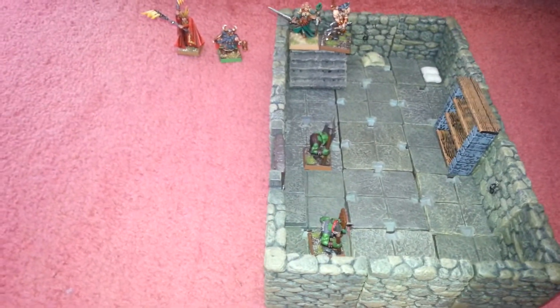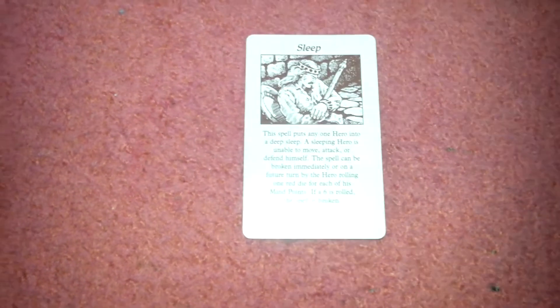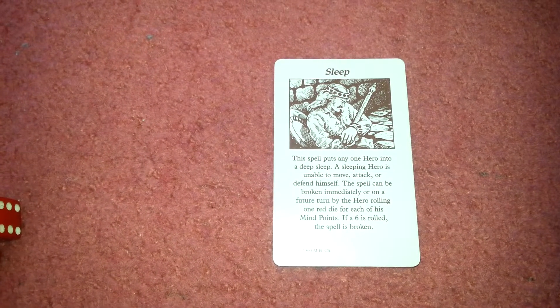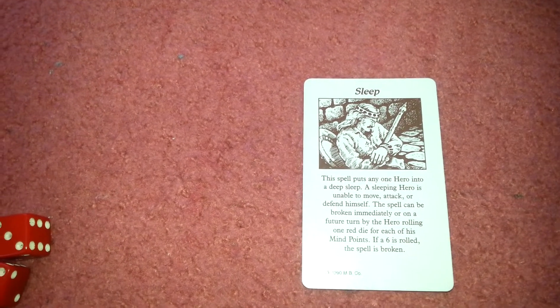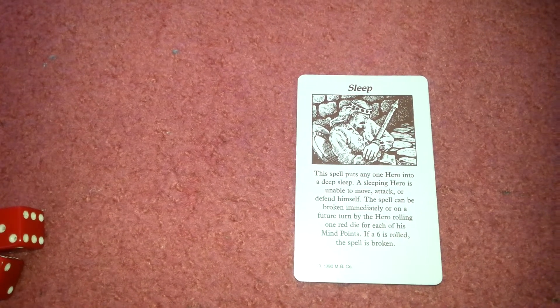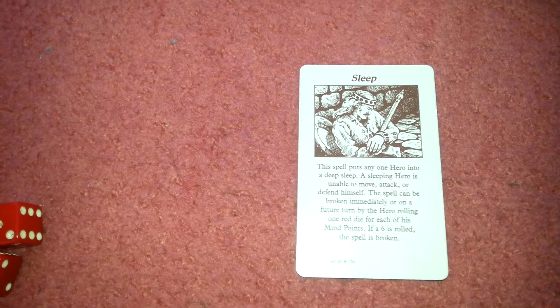Because it's a room, I've got to draw a spell card, and the spell card that's come out is Sleep. This spell puts any one hero into a deep sleep. A sleeping hero is unable to move, attack or defend himself. The spell can be broken immediately or on a future turn by the hero rolling one red dice for each of his mind points. If a six is rolled, the spell is broken.